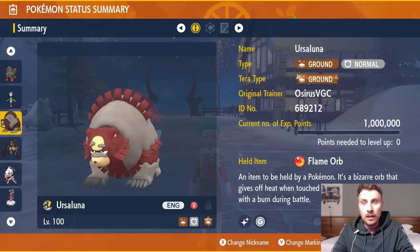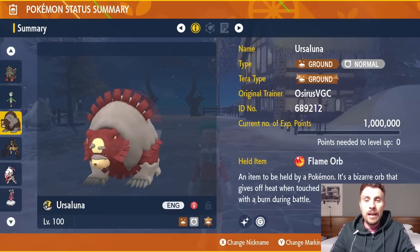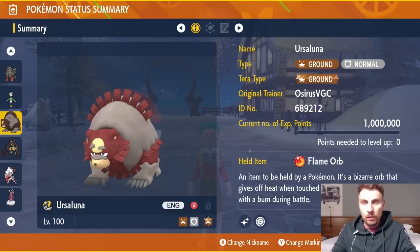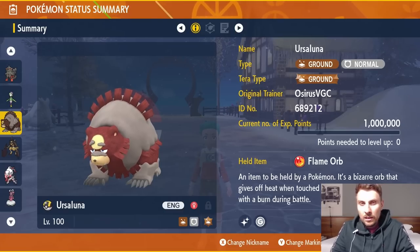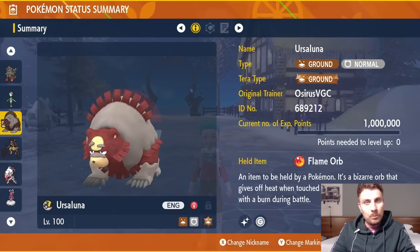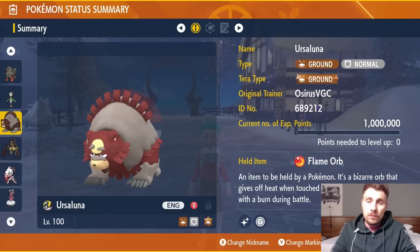Next is Ursaluna, the Ground and Normal type full evolution of Ursaring from Legends: Arceus. We went for Ground Tera typing and the Flame Orb as the held item, though the Shell Bell can be more optimal for recovery. The Flame Orb is particularly useful against Pokémon like Amoonguss, as it takes up your status slot preventing sleep from Yawn. It's also a good option against Torkoal and similar Pokémon that use Yawn.